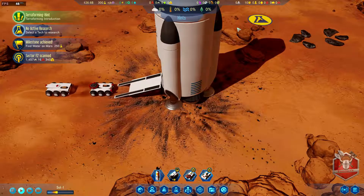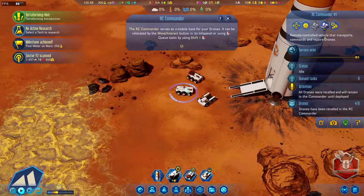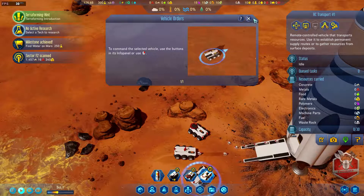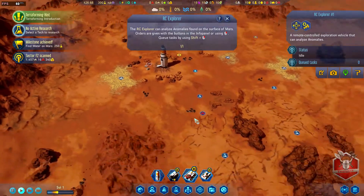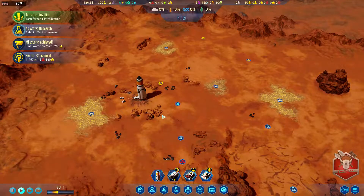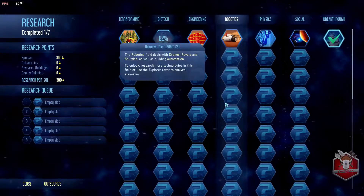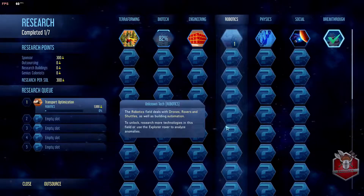We'll get buildings constructed. So here we go - we have the RC commander, good stuff. RC transport - good stuff, that can collect resources. And then the RC explorer we can use to scan anomalies, we'll start straight up with that one. Let's get some research going already - we want to go down into the robotics tree because we want drones, so we'll definitely get that going.